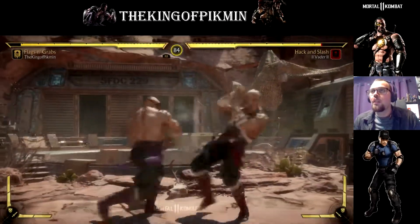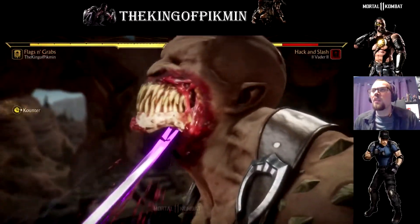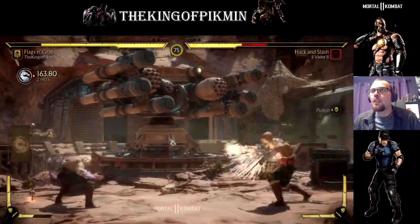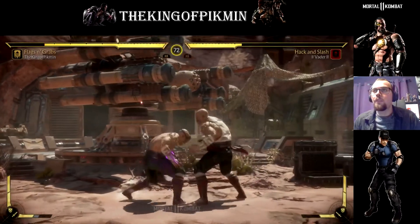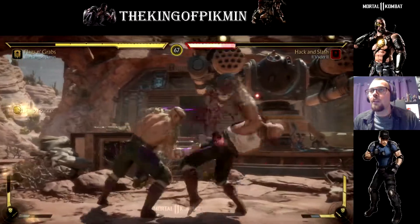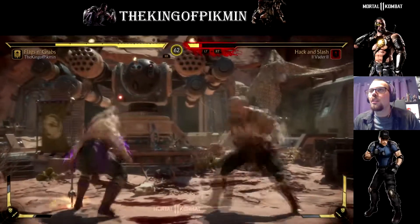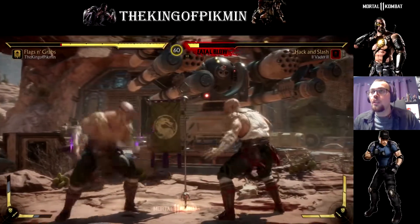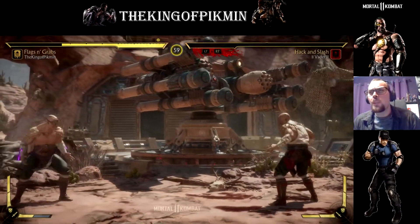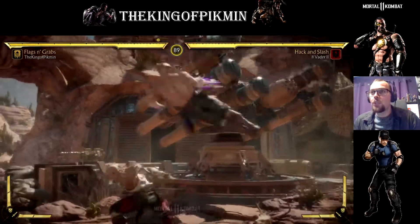I messed up there. Get that flag out. You don't want to trade with projectiles when I'm using the flag, because I'm going to be doing a lot more. There we go — 144 damage. It does 120 normally, or like 126. So it does a lot more this way. He's got a projectile, so we're going to jump.